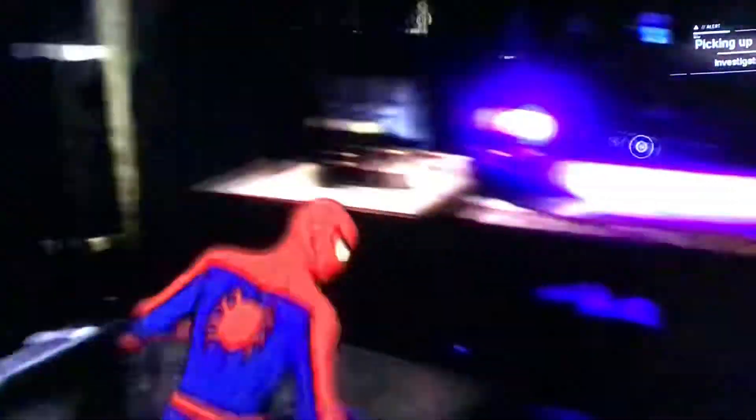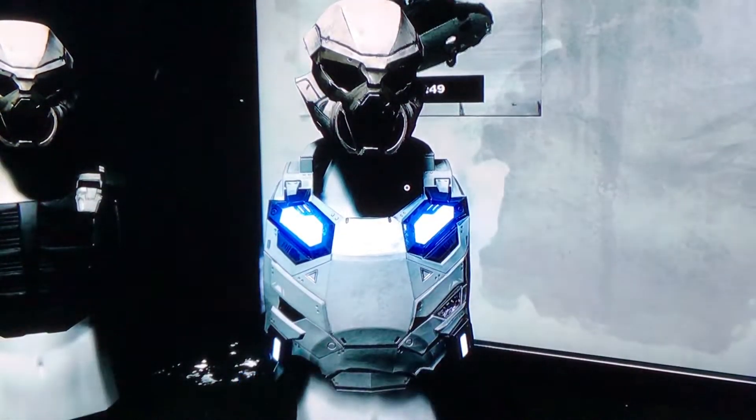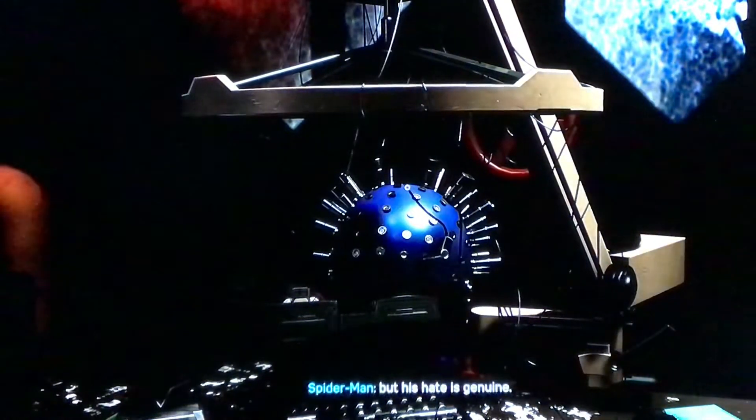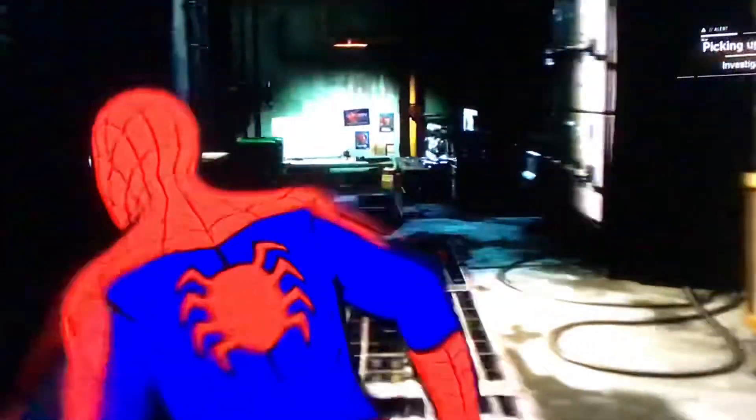Wait, I thought I needed to go there. I already looked at everything over here. Looks like Otto's been studying Sable's tech for weaknesses. And then there's whatever this thing is — Otto's rage is driving him. The neural interface is exacerbating it, but his hate is genuine. He'll destroy the whole city to hurt Norman.